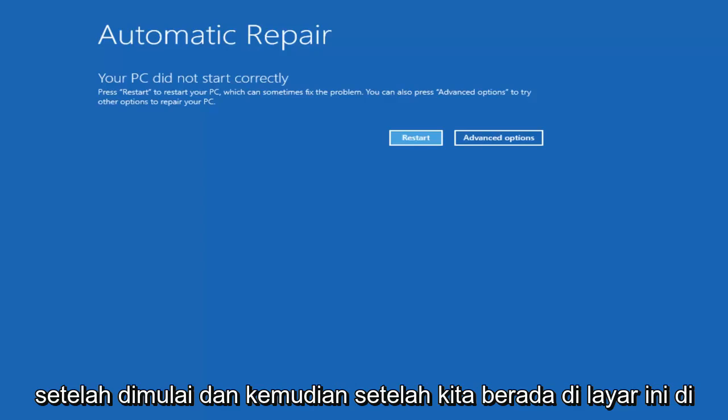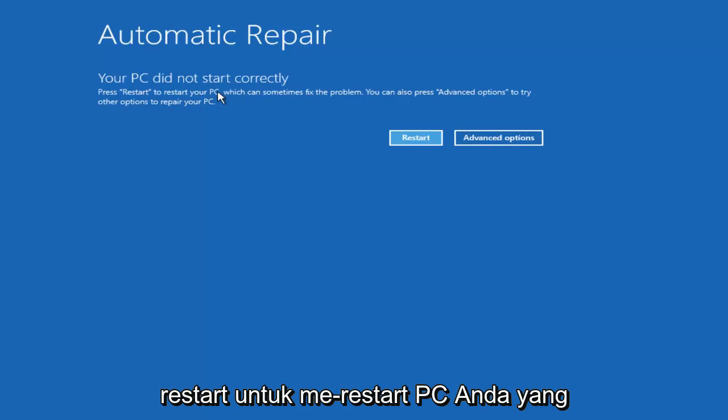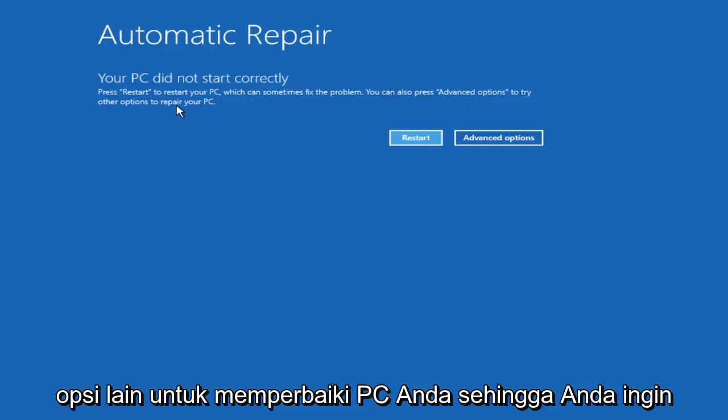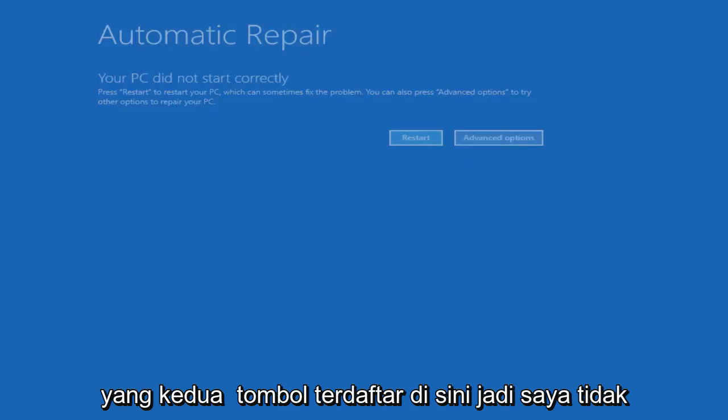Once you're on the screen where it says 'Your PC did not start correctly,' it'll say press Restart to restore your PC, which can sometimes fix the problem. You can also press Advanced Options to try other options to repair your PC. You want to select Advanced Options, which should be the second button listed.